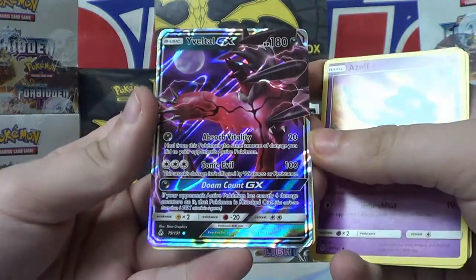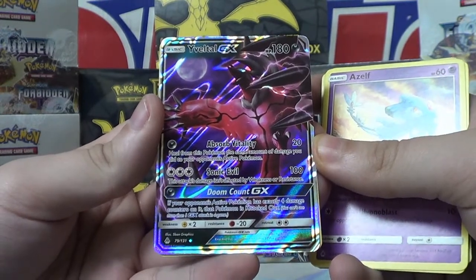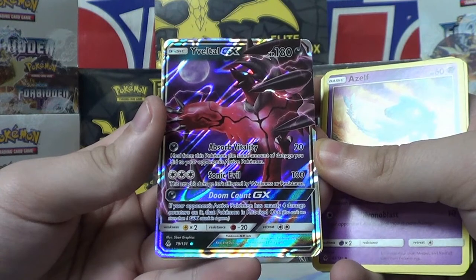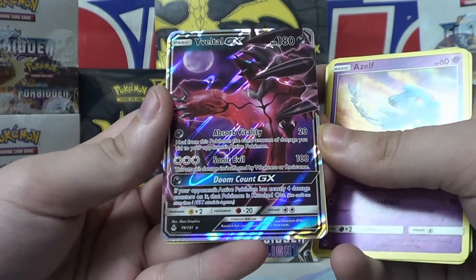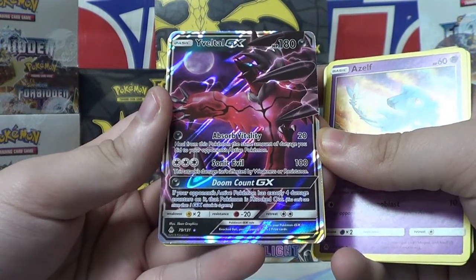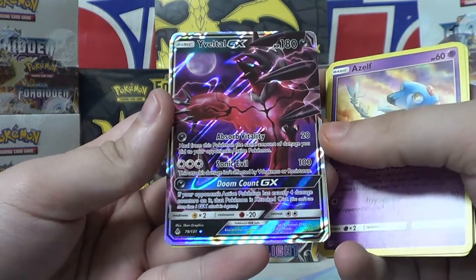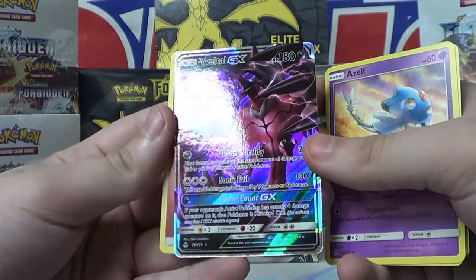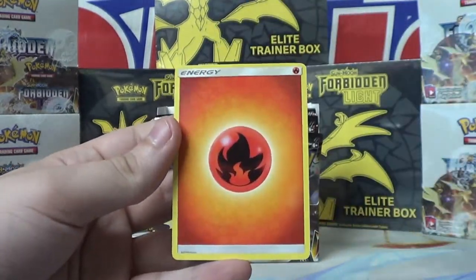For one Dark Energy you can do Absorb Vitality — 20, and heal from this Pokemon the same amount of damage you did to your opponent's active Pokemon. Sonic Evil 100 — this attack's damage isn't affected by weakness or resistance. And the GX move is Doom Count for just one Dark: if your opponent's active Pokemon has exactly four damage counters on it, that Pokemon is knocked out. So two Absorb Vitalities, then a Doom Count, and you're good. Yveltal GX — first GX!